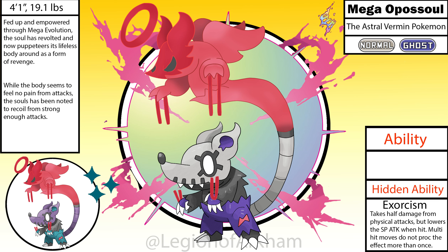Mega Apostle, the Astral Vermin Pokemon. And the award for the easiest Mega Evolution goes to Mega Apostle! I was given a lot of suggestions when I was brainstorming ideas for Mega Evolutions, and I ended up combining a few of them with this particular design. The soul has revolted against the body and now puppeteers the lifeless corpse that used to treat it like a meat shield in battle. The soul is now connected to the tail as it floats around the body, with spectral puppet strings connected to the hands of Apostle below. I changed the color of the face and tail to a darker gray to feel more dead overall, and I made the soul an angry red color to showcase its fury and set it apart from the light blue of the original.